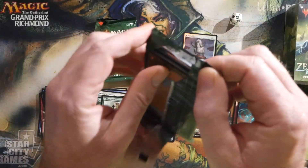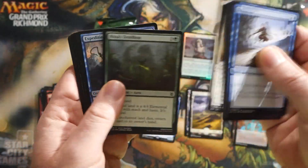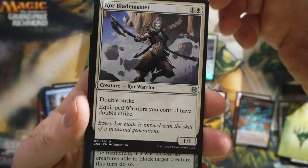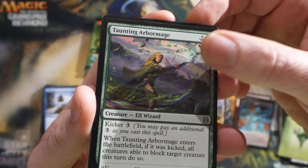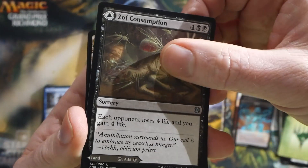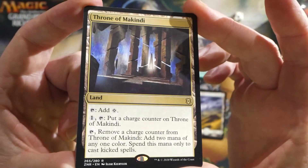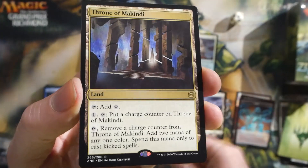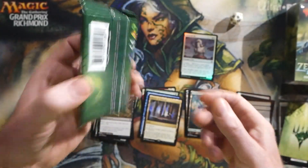Pack number four, kit number one. So we got a Core Blade Master — core is definitely a running theme in Zendikar Rising. Then we have a Taunting Arbor Mage, a Zoth Consumption, and a Throne of Mackindy. So this is a rare land — it taps for colorless. You can pay one to put a charge counter on it, and you can tap it to remove a charge counter and add two mana of any color, but you can only spend this to cast kicked spells. A Forest and then another token.